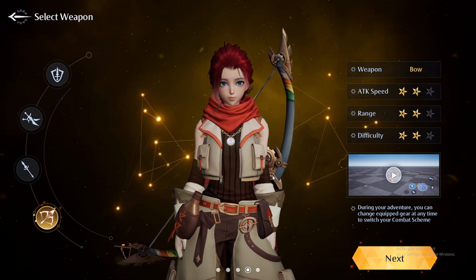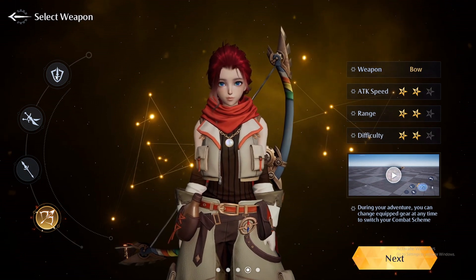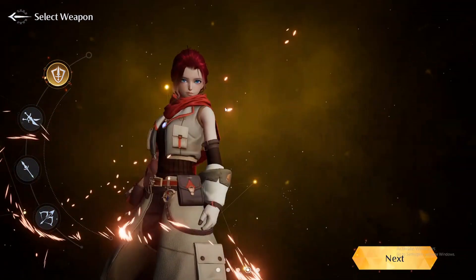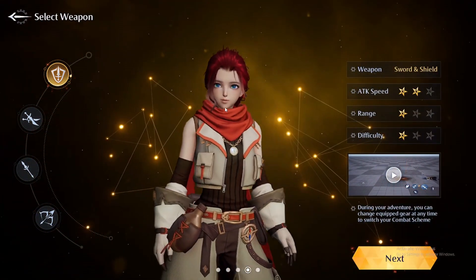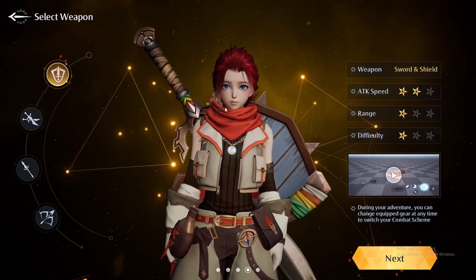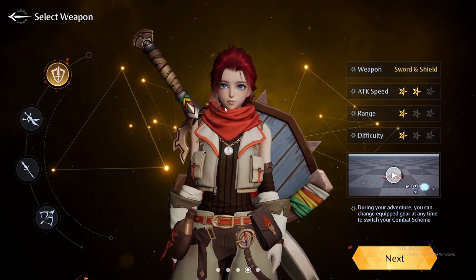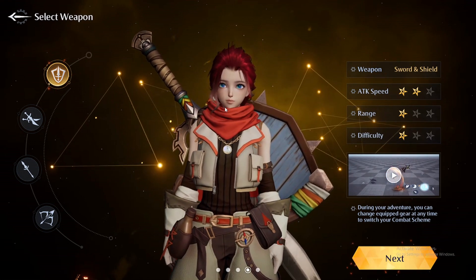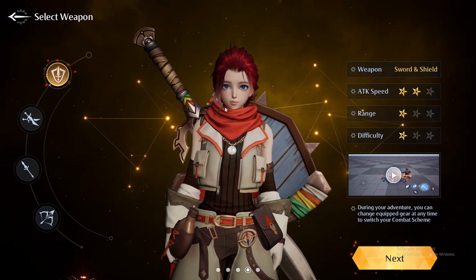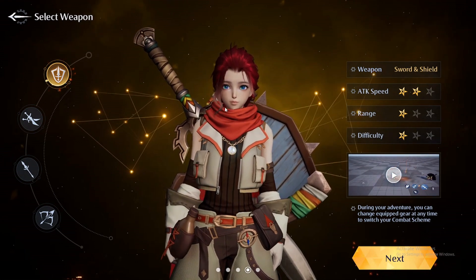Instead, you can pick at the start between four different kinds of weapons. For example, this first option here is the sword and shield combination, so obviously if you pick this you'll feel like some kind of tank class. However, don't forget you can switch between weapons freely later during your gameplay, so it's not something you pick now and use forever.